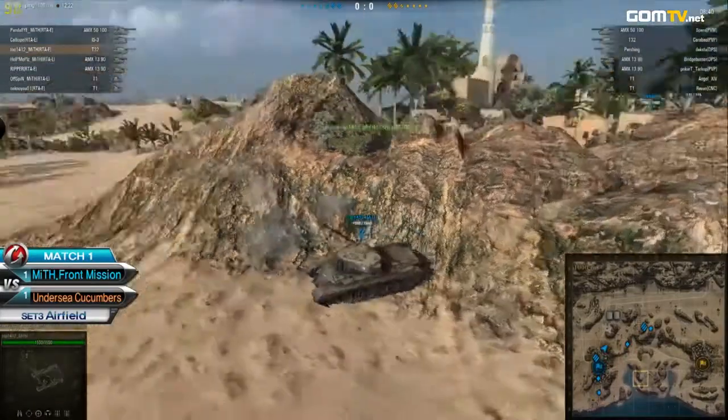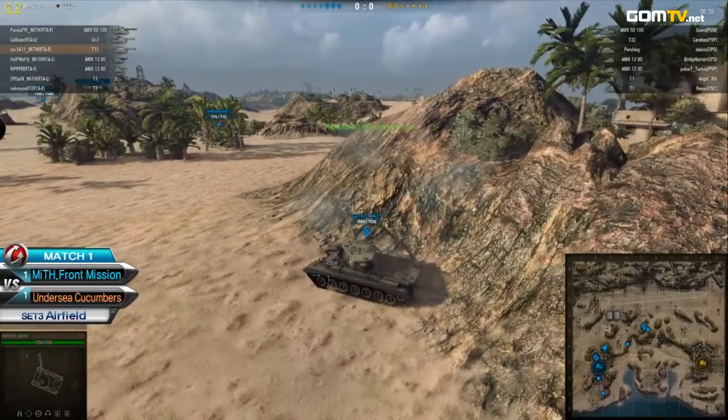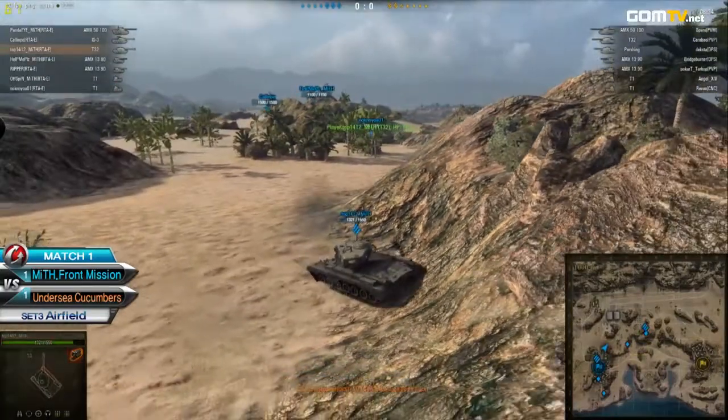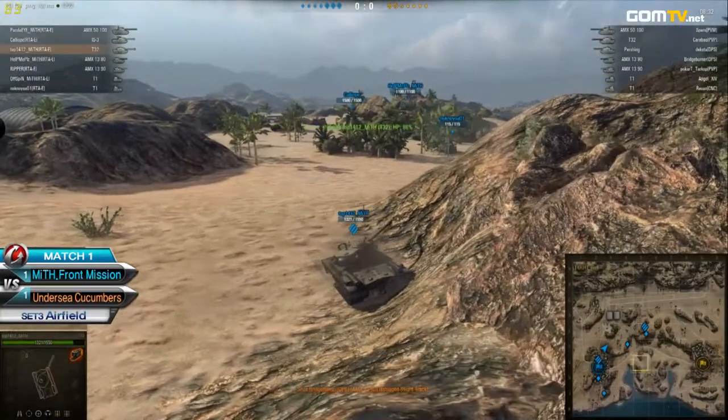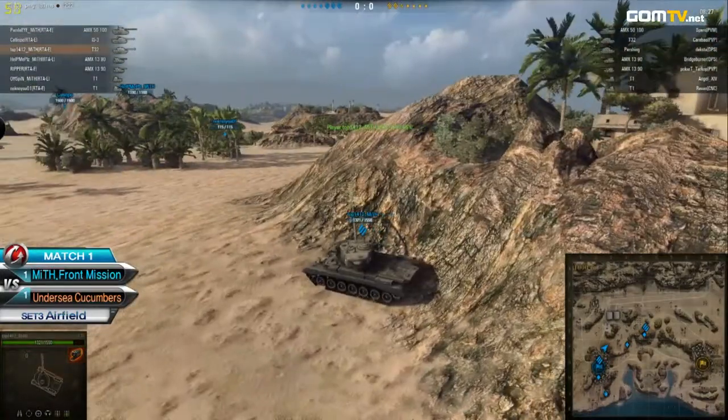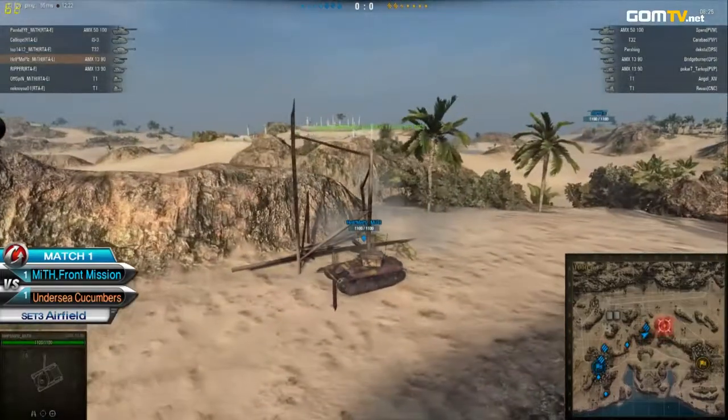Too bad — trying to do that Night Eagles sort of maneuver, but it didn't work out this time around. A shot landing on the Top 14-12; he has to be careful not to take too much damage, although he is in the T-32. That was courtesy of the 13-90 on top of the hill.